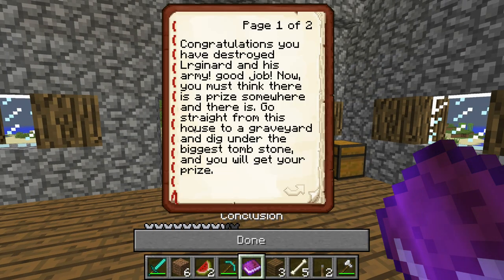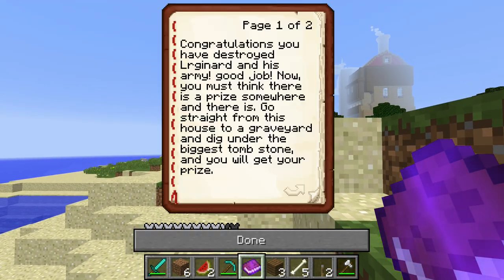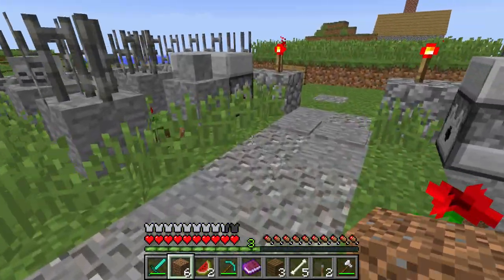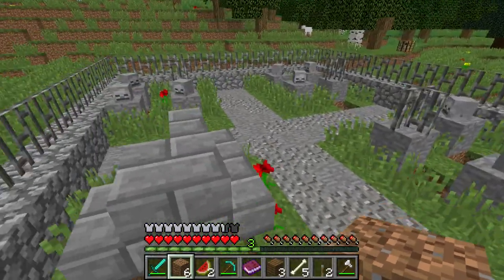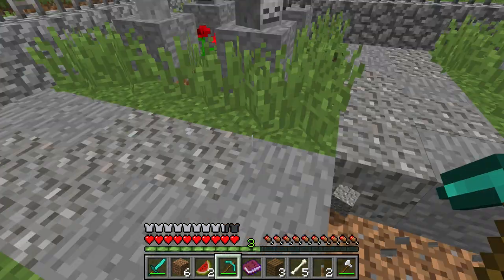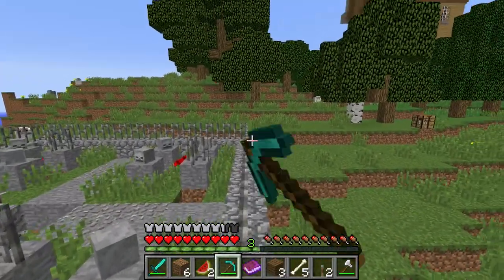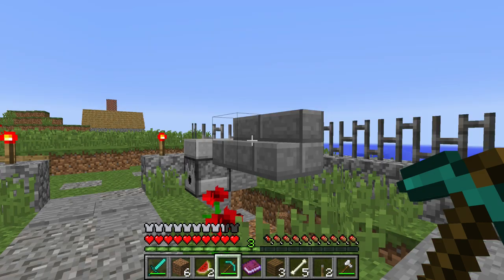This book says: go straight from this house to a graveyard — straight from this house — dig under the biggest tombstone. What is this sorcery? Where's my prize? You get nothing. Oh, the middle — this is the tomb. Where's this prize? Okay, I'm gonna cut to the part of the video where I find the prize. I'm gonna do you guys a favor and transition. Guys, I'm an idiot.